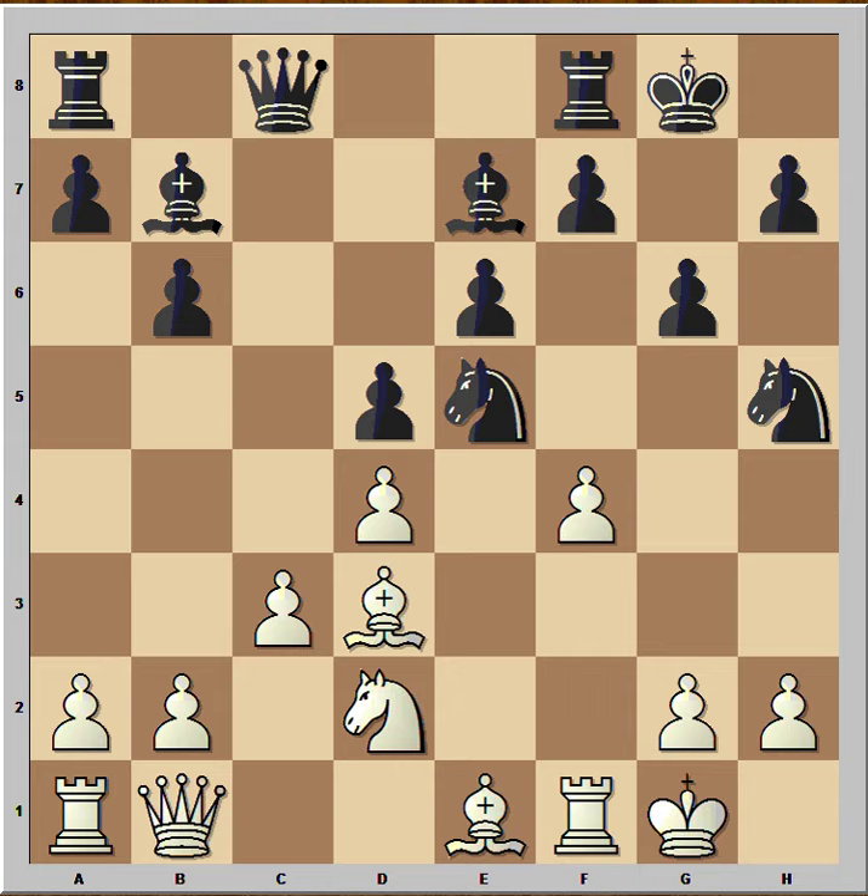Knight takes knight — and what would be your choice, capture with the d-pawn or with the f-pawn? Taking with the f-pawn is better; it opens the file for the rook.